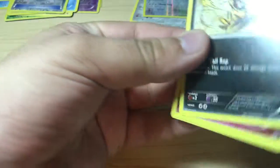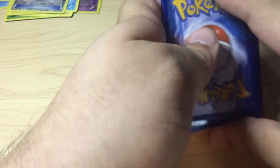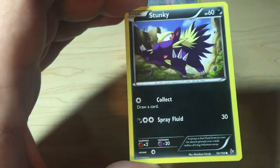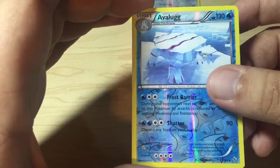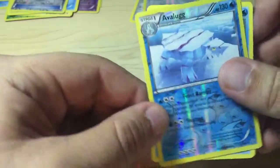Alright, four more of these. We got Pal Pad Trainer Card, Sealeo, Lysandre, Scraggy, Flabébé, Stunky, Shinx, Spritzee, and the Reverse Holo is an Avalugg Uncommon Card. And the Rare in the pack is a Walrein Non-Holo. Looks pretty nice.